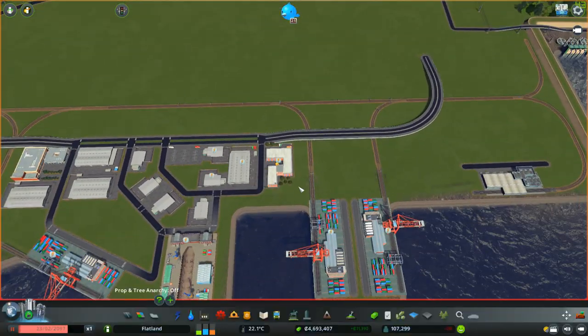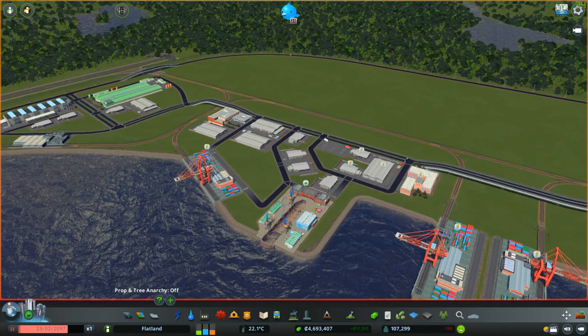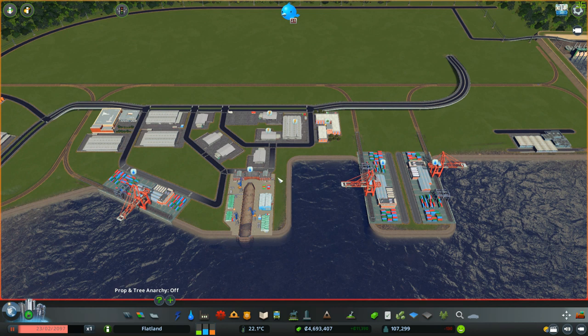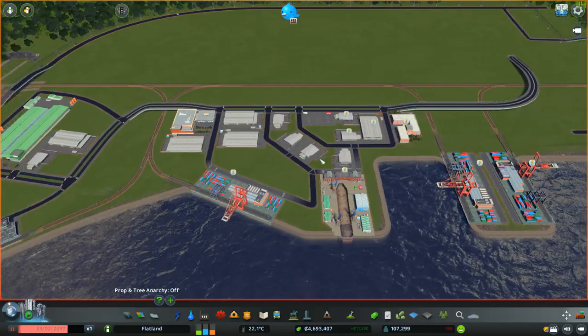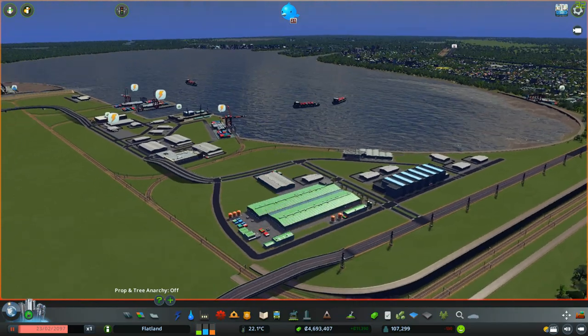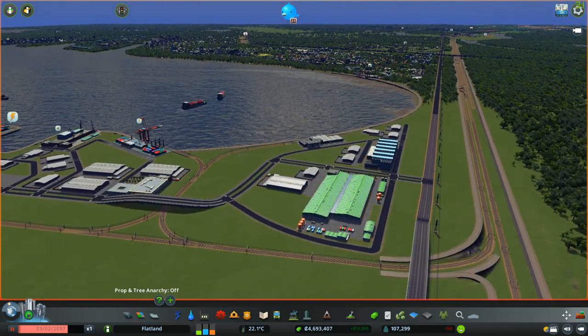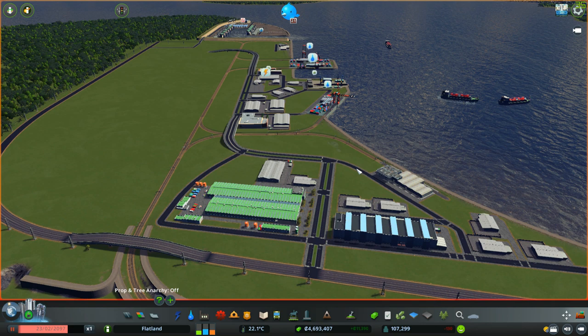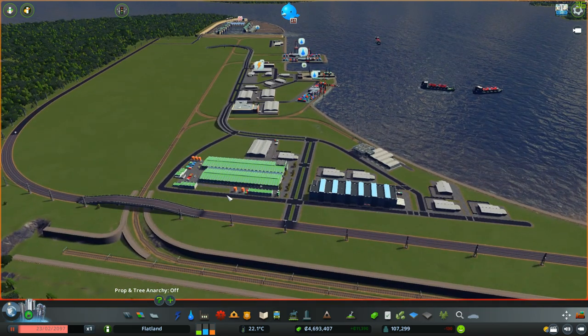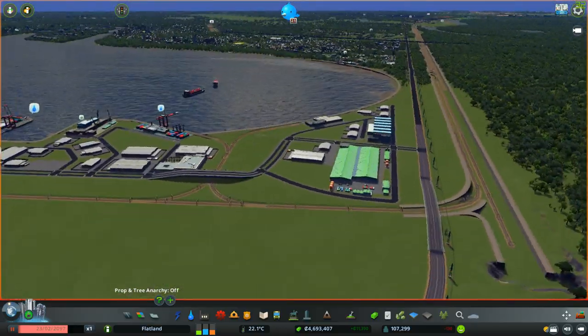We're going to change up the plans a little bit because I took a look at how much money it's going to cost for the rest of the factories, not including any of the infrastructure. We're looking at about two million dollars, and that's getting below the amount of money I'd like to have, because we're going to need a buffer. So instead of one giant hit, we take two smaller hits so we don't end up bankrupting the city.